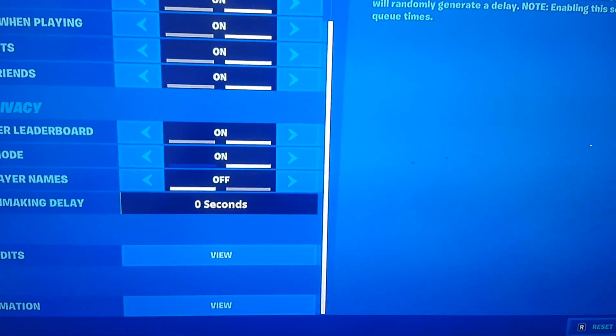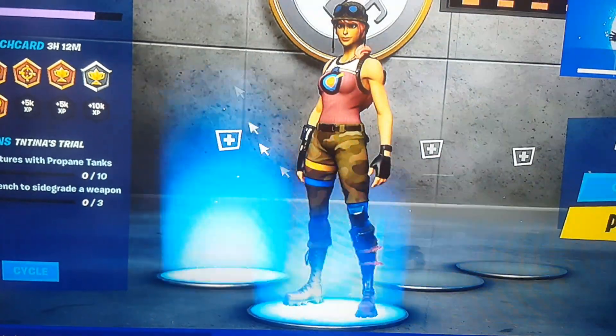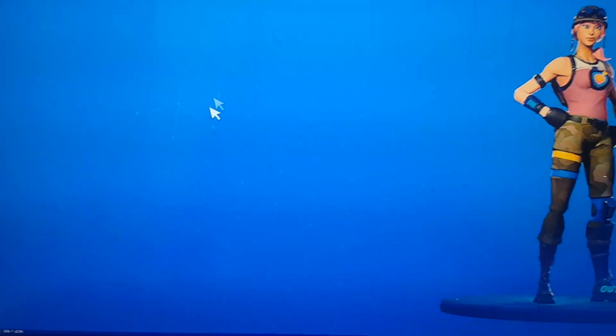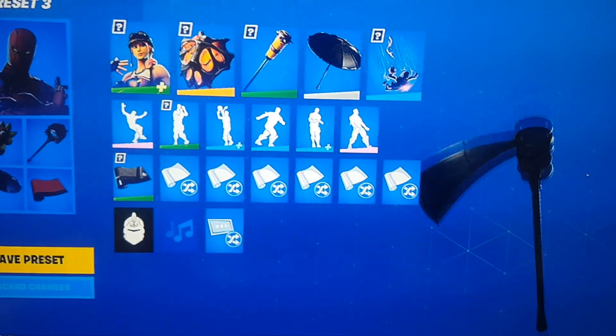Once this is done, reload your Fortnite and it should either come up saying that you've received the gift Mecha Team Leader, or you should have it in your locker somewhere. Reload your Fortnite and you should have the skin for free. I'll see you guys later, peace out.